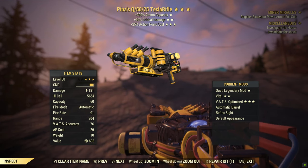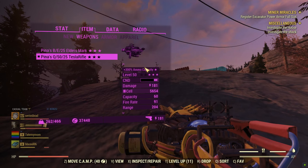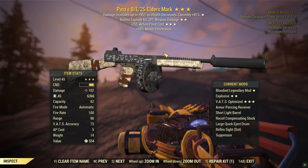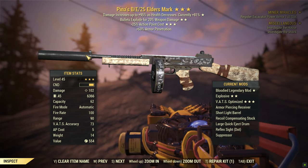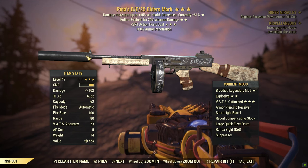The Tesla Rifle is a pretty good commando build stealth gun. It's not great for stealth because it doesn't have a suppressor, but it's still pretty good. The action point cost is so low you could just shoot this thing forever — drink six cups of coffee and shoot it forever.